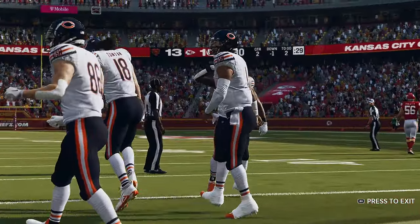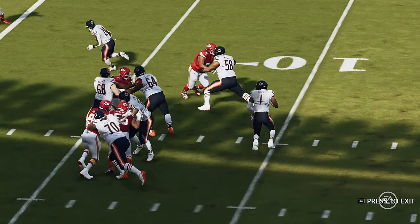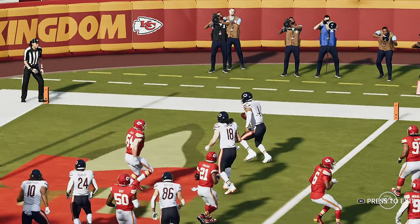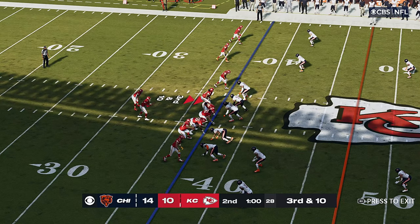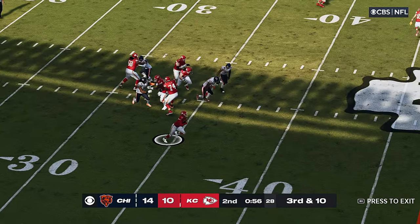Justin Fields taking it in from four yards out, and the Bears have moved out in front. Talk about built to run the football — whether you're calling it on designed running plays or him breaking out into the open field after trying to pass, Justin Fields knows where the end zone is. About to give him another shot here in the first half, but if you don't pick up the first down, you're likely going to have to punt.